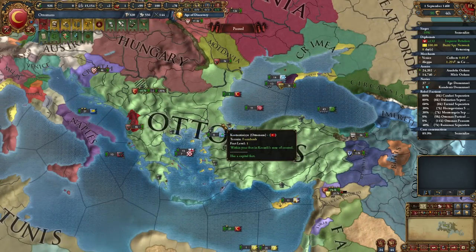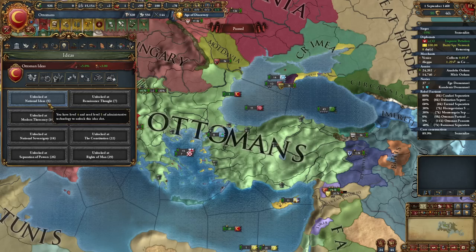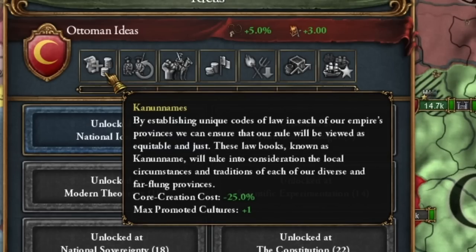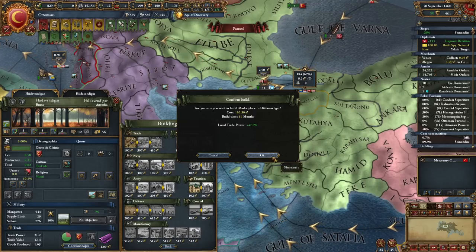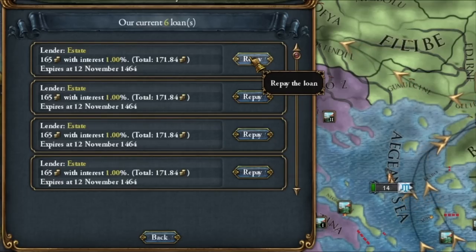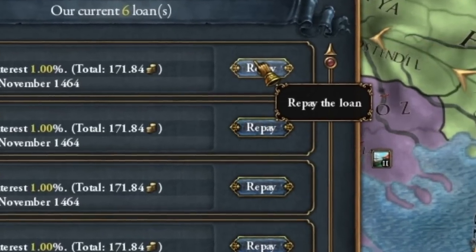Little spoiler: you don't actually have to release Syria as a vassal. Now a short break in conquest — I need to replenish manpower and research the fifth technology to unlock cheaper core creation as soon as possible. I spend the money from the Mamluks on building marketplaces, although I should have used it to pay off loans.